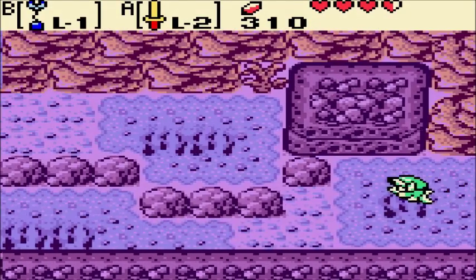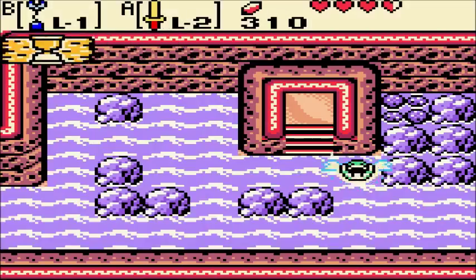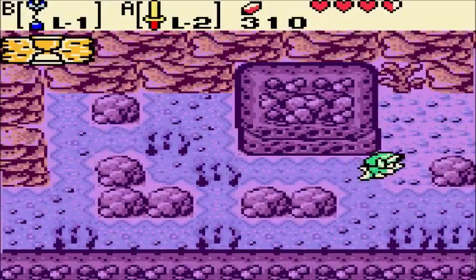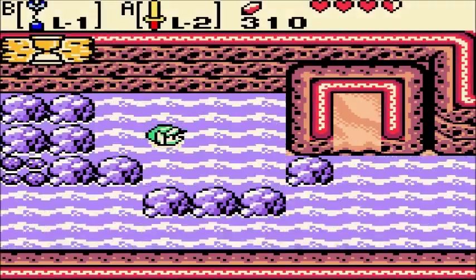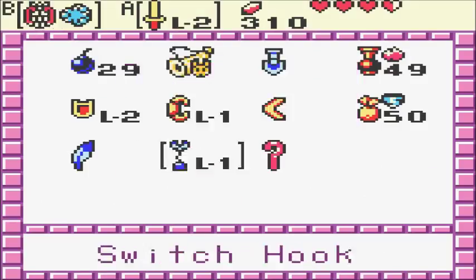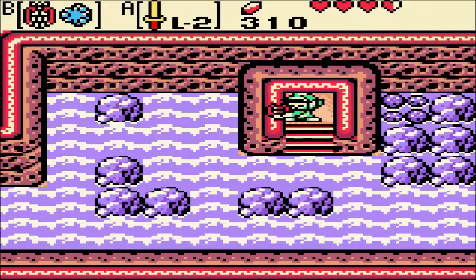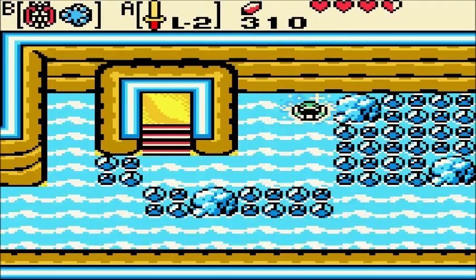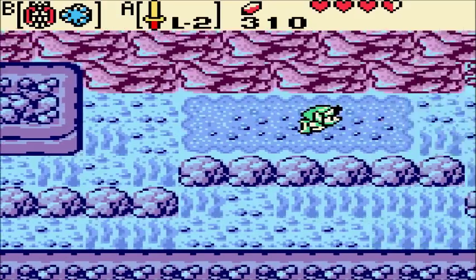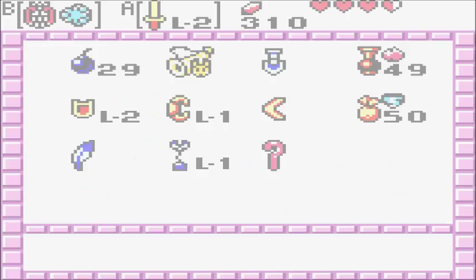Oh, there's a whirlpool there? Then what's the point? We can use the harp of ages — 'cleft for me.' That's probably the third time I've used that joke. Artie, you're better than this — you need new content. We can swim through here and get ourselves a nice treasure chest. It's a ring. We've got a lot of rings, don't we?